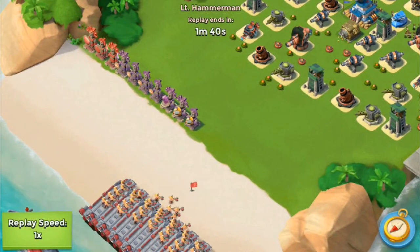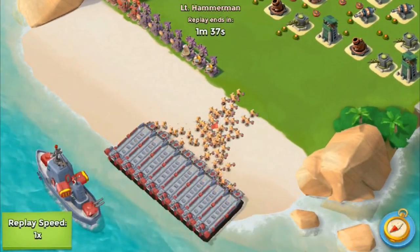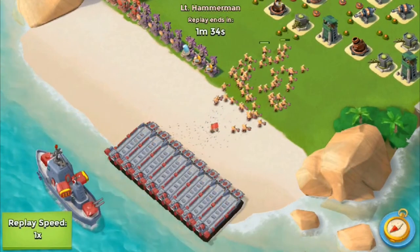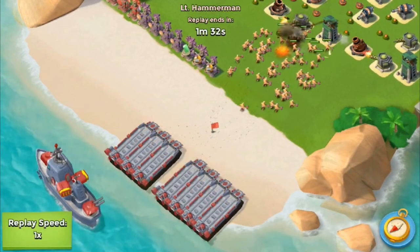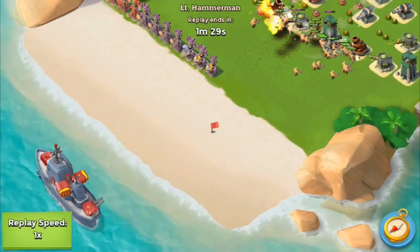The guy is placing his warriors down on the beach here — this is actually a pretty easy one. I haven't had to redesign my base in like four Hammerman attacks. I don't know, like three or so. That's pretty awesome that I don't have to do that.